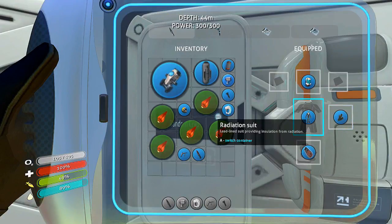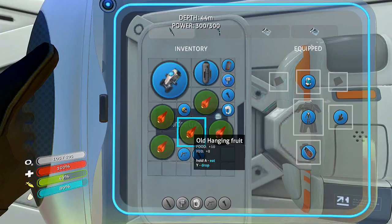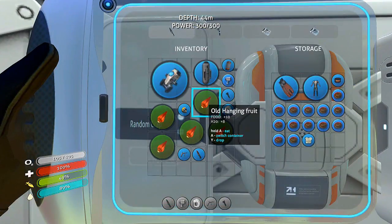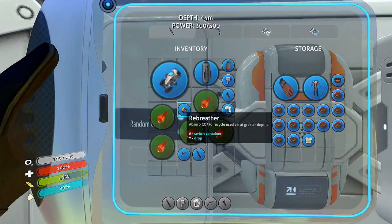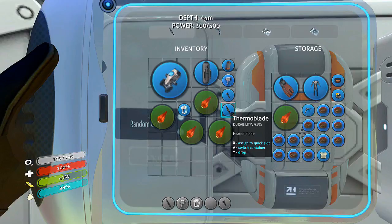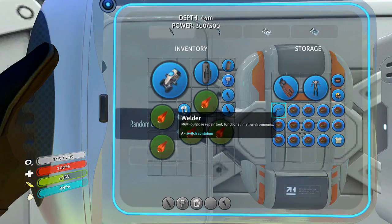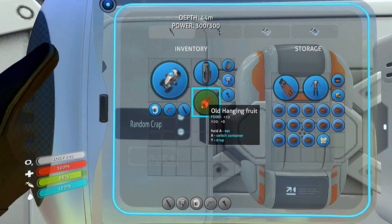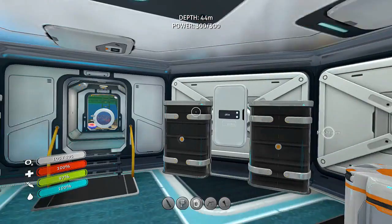Suit, gloves, gloves — and there's nothing else. Let's put the rebreather back in this locker. Eat a couple of our fruit — no, dang it, what are you doing to me? Take that back. Eat the fruit, eat all the fruit. Let me go get some more fruit.